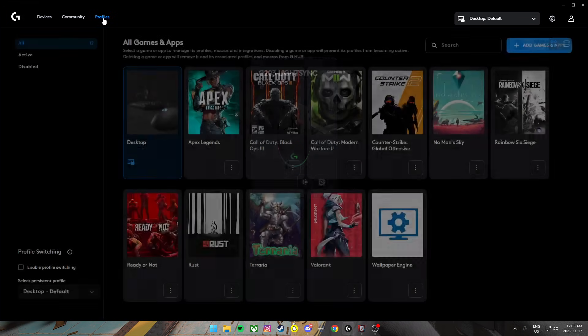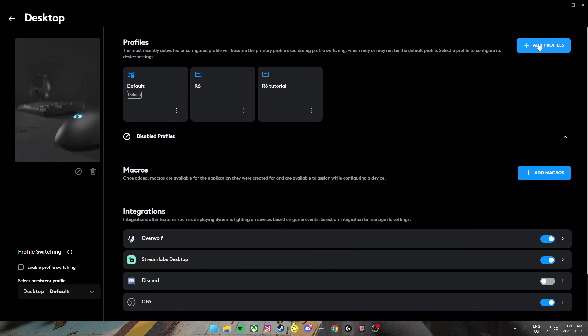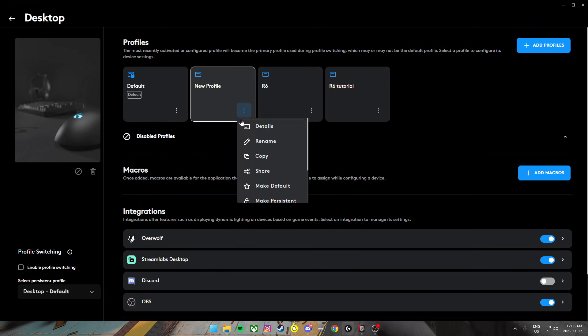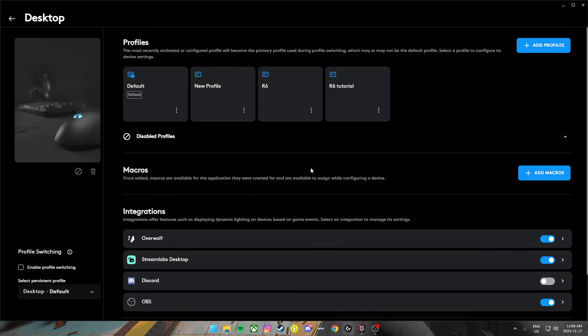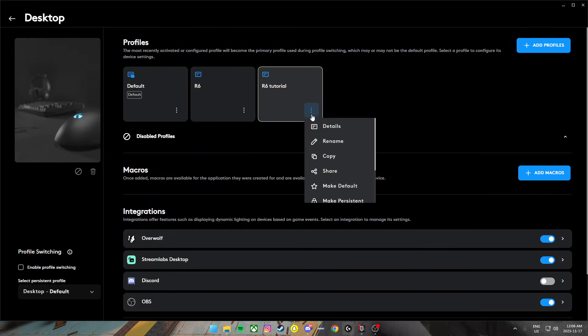From there we can go back to Profiles, then Desktop — not Rainbow Six Siege, but Desktop. This is important. You can do Add Profile and rename it whatever you want, but we already have one here, so we're not going to need that.